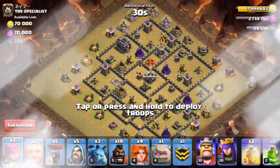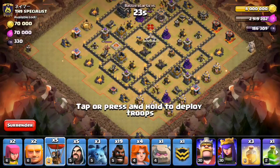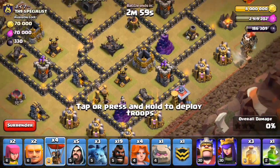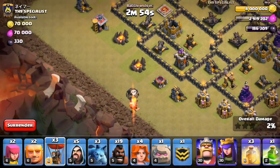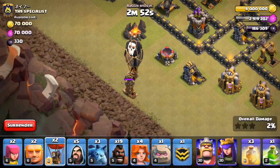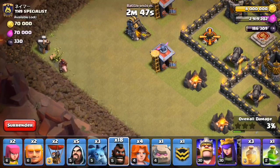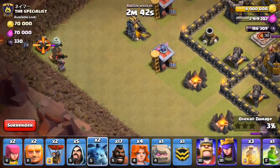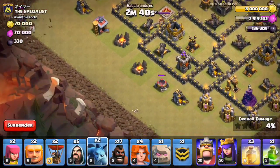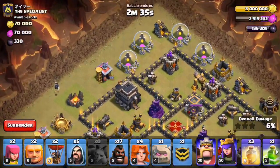All right, here we go. We'll start off with the balloons. Got the balloon there. Oh, he put a little air trap there too — I think I still got it. Balloon there. This guy is such a troll, oh my god. I'll just use a hog here. Gotta use two hogs — this guy's a troll, he put his traps there. That's all going down though. Minion here. Oh my god, this guy is such a troll.